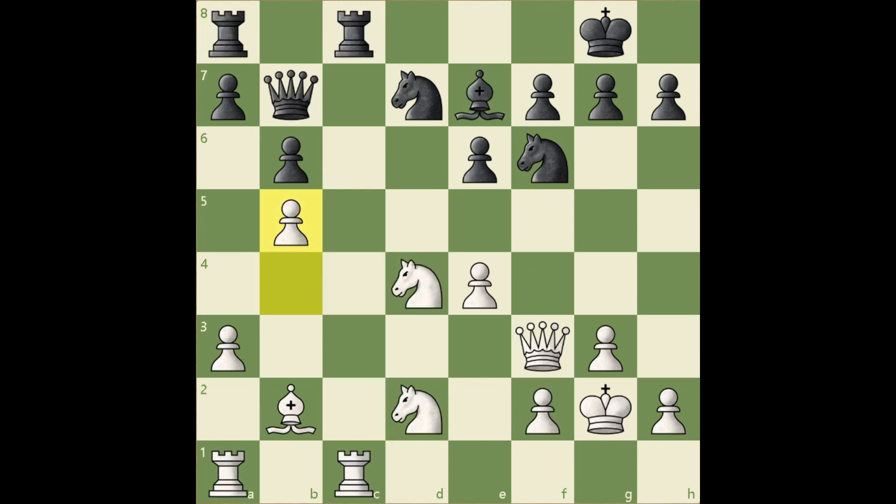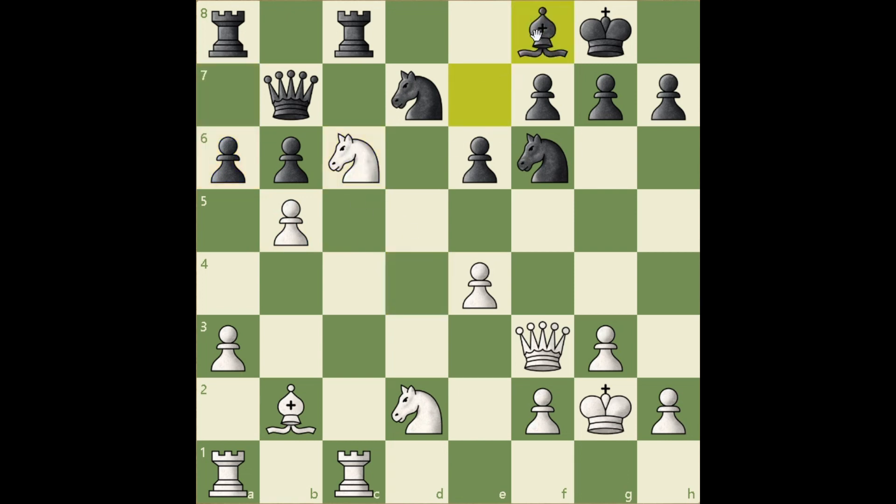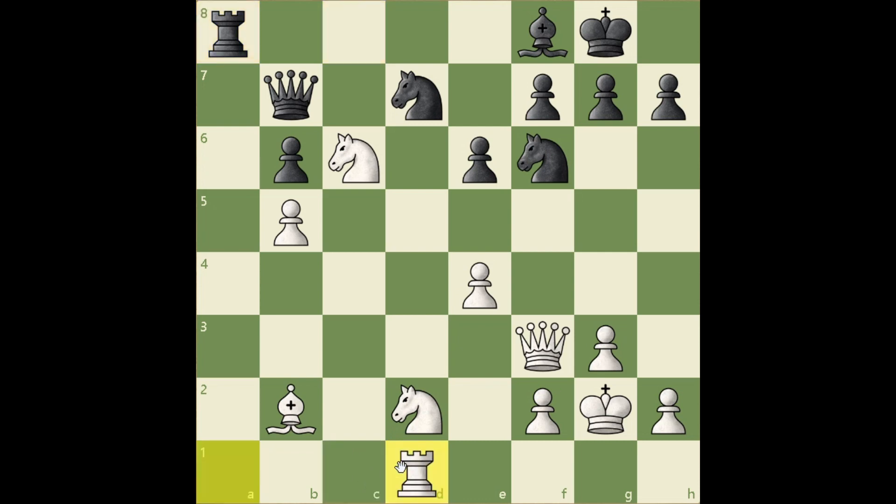In the game, black tried something else: a6, knight c6, bishop f8, a4, takes takes, takes takes and rook a8. So he's trying the similar idea of exchanging rooks, but he was surprised by white's next move — rook d1, a deep move. White realizes that black cannot do much on the a-file. If rook a2, then queen b3 or even knight c4. So he saves his rook because he realizes he needs it to make full use of his outposts.